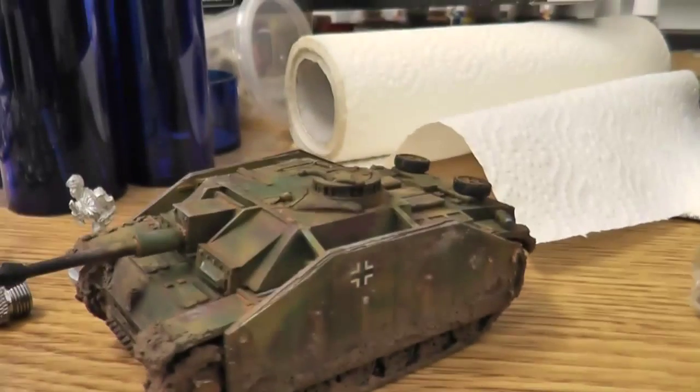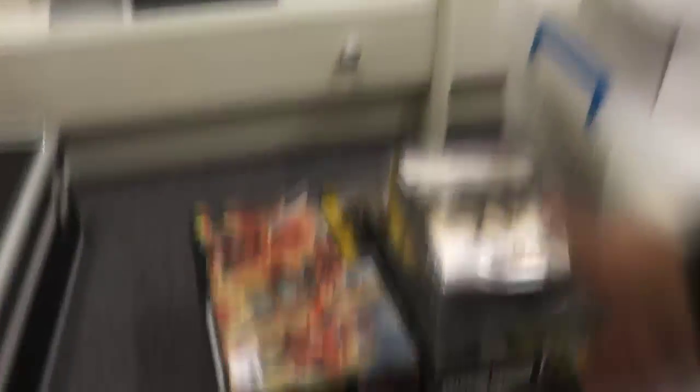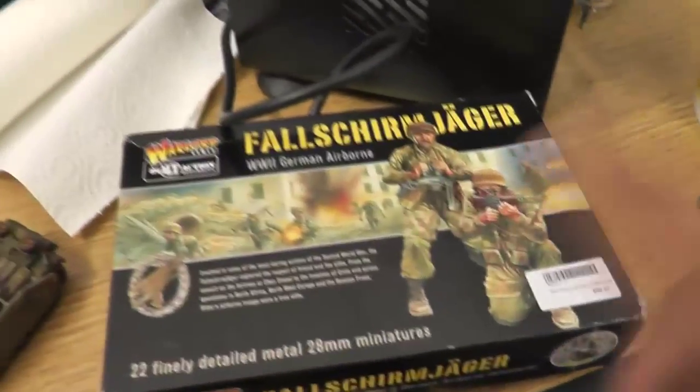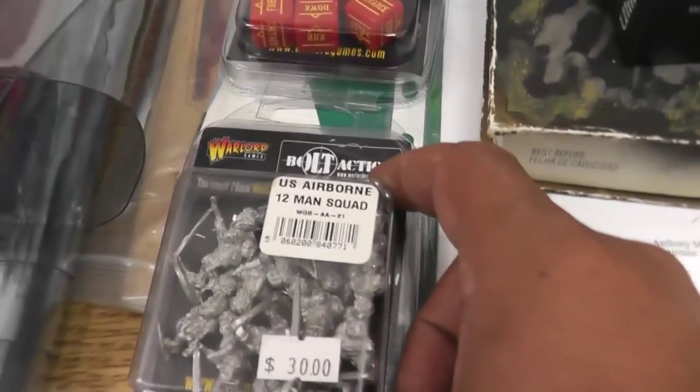So this is the German tank that he gave me, because I mentioned that I had some Folsom Jaeger that I wanted to work on. These guys down here are the Red Devils. These guys, the Folsom Jaeger - I wanted to put together these two groups. It's not a huge amount of points, but this box of Folsom Jaeger, this box of Red Devils, plus this pack of US Airborne.